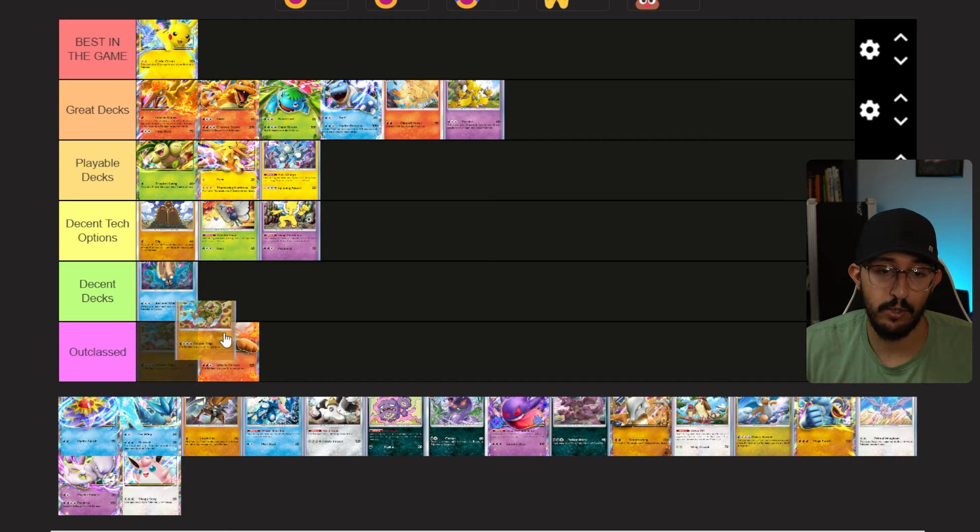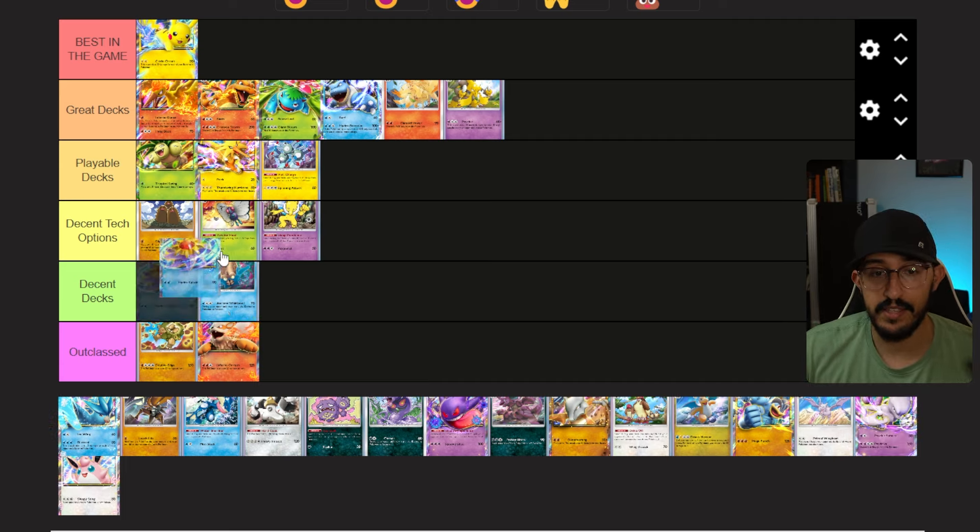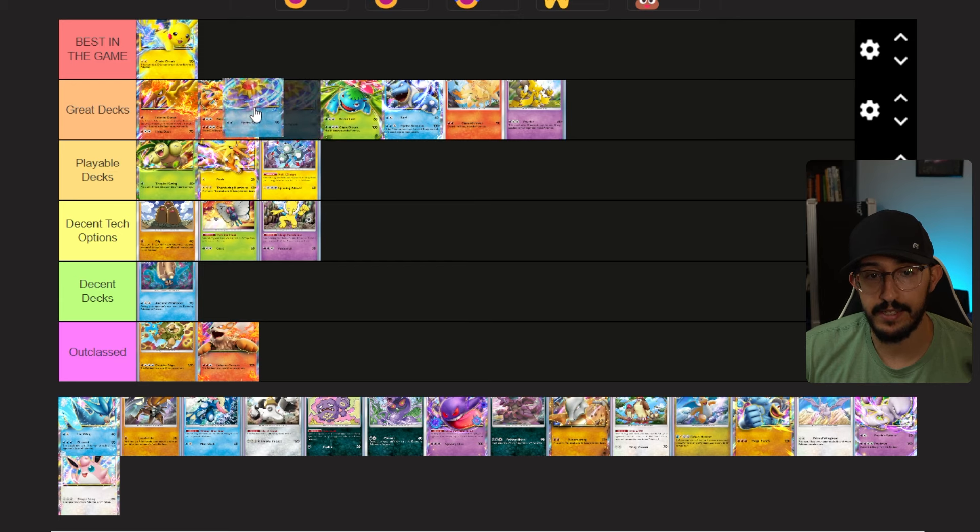Next up is Golem — also known as the Brock deck — and I'm going to put it in Outclassed. It is outclassed by everything, honestly. I'm not hating Arcanine EX, but both are outclassed. For Brock to be really good I feel like you need the entire evolution line — accelerating through Geodude, Graveler, and then Golem. Brock might be pretty good with all that, but it's a lot to ask.